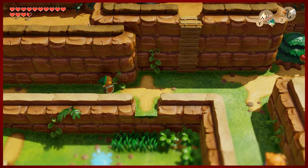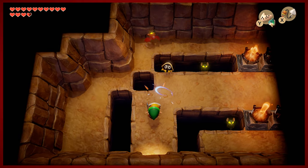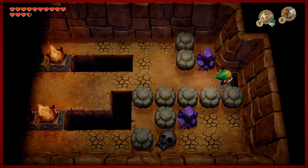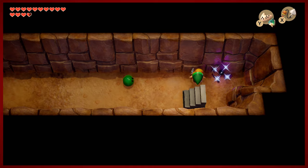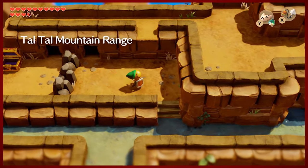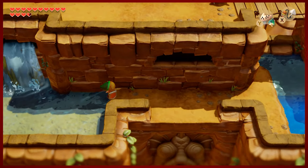In between the eighth dungeon and the finale, we're going to be doing a bit of a collect-a-thon. There is a bonus item that you can get if you collect enough of the secret seashells, which in the original game was capped at 20. However, in this game it has been boosted to 40 because the overall total of seashells possible is 50. So you've got to be 10 shy of the final mark.